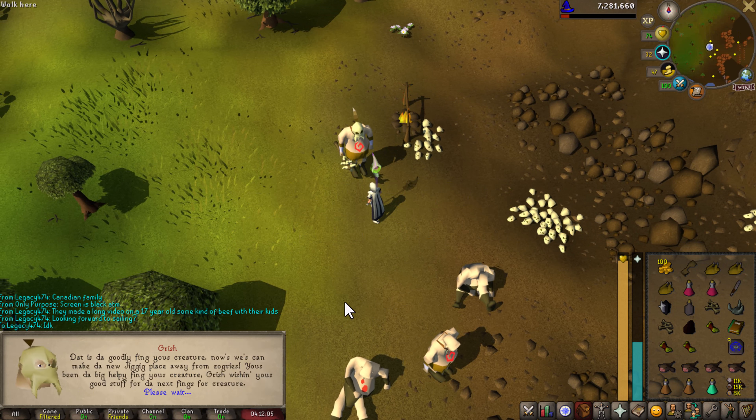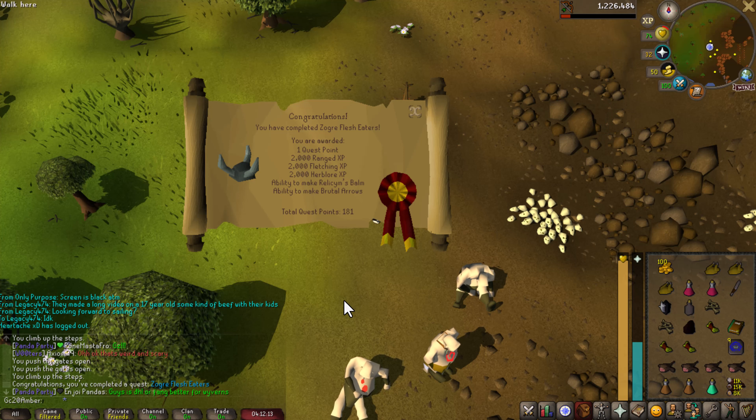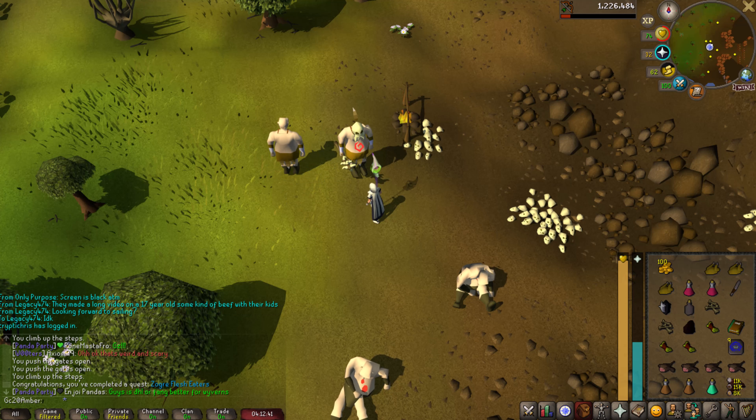Yes, I have them here. Congratulations! You've completed Zogre Flesh Eaters. You're awarded 1 Quest Point, 2,000 XP in Range, Fletching, and Herblore. You now have the ability to make a Reclam's Bomb as well as Brutal Arrows. You can also wear Inoculation Bracelets to keep yourself from being diseased. Give some Reclam's Bombs to Uglgnar to gain access to his shop. You'll notice we still have the Black Prism in our inventory — you can give that to Yanni Salika for 5,000 GP or Zavistic at the Wizards Guild for 2,000 GP.